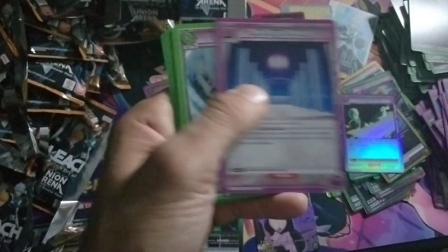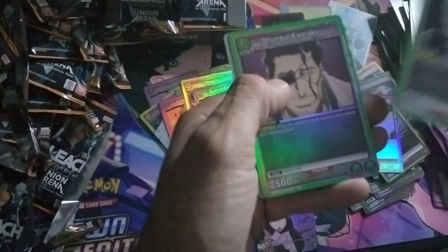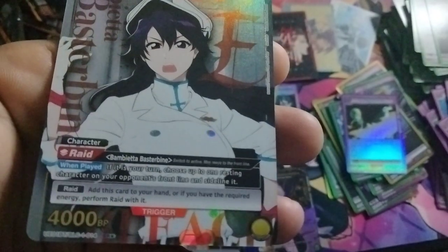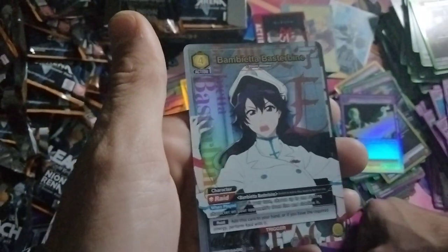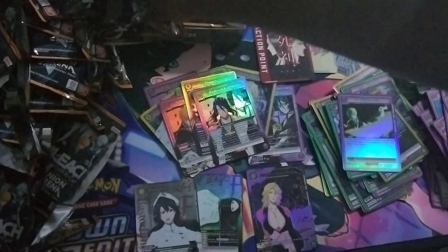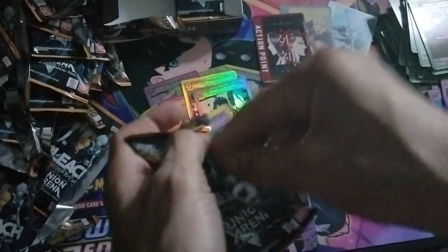We still haven't pulled any alternate art from this box. We're doing SR pulls — and there it is, that's the Bambietta. If it's your turn, choose up to one resting character and sideline it. That's really nice. Unfortunately it has a raid requirement, so you've got to do this after — you can't do it during the attack phase, it has to be before. So you have to set it rested first, then sideline it. Pretty interesting.